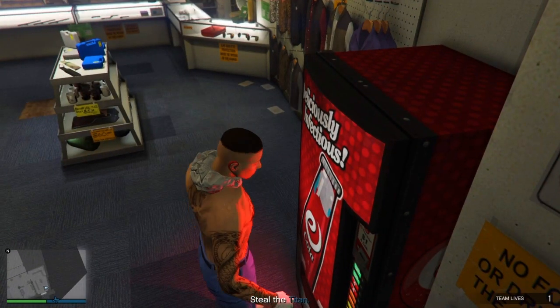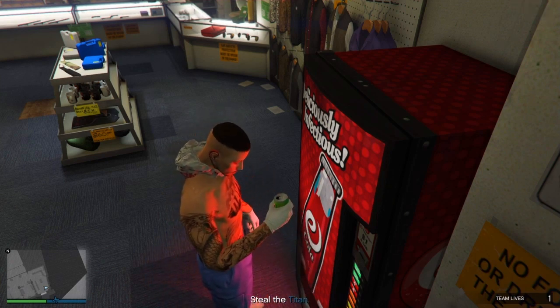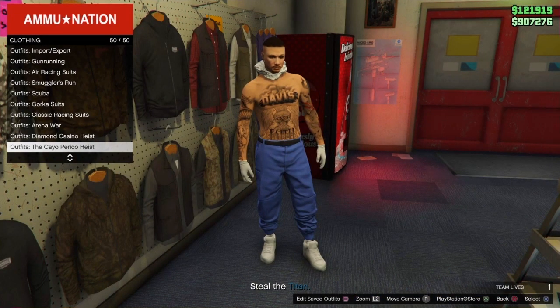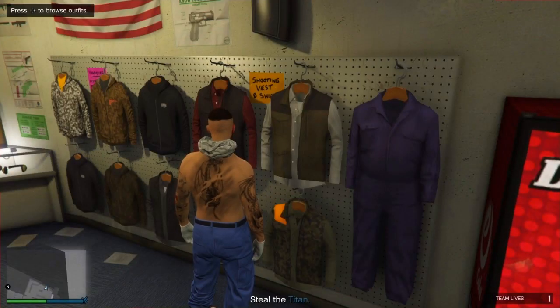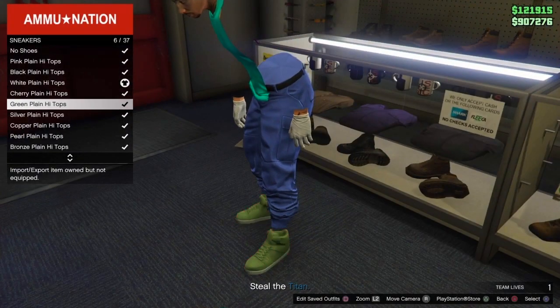If the hood goes back up, that means it didn't work and you need to do it again — it needs to stay down. What I like to do is quickly go over to the Clothing section and spam Right on the D-pad to access it. This time it stayed down rather than going back up. Then all you have to do is overwrite that outfit slot. If it goes back up, just keep drinking from the vending machine until it stays down.